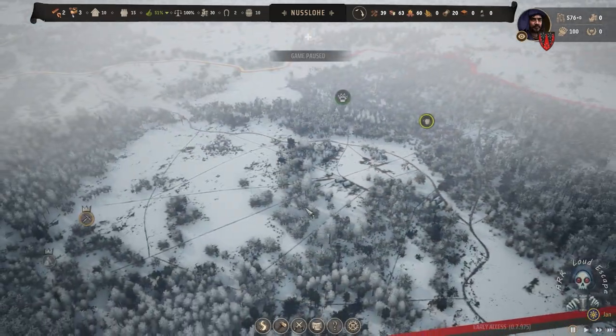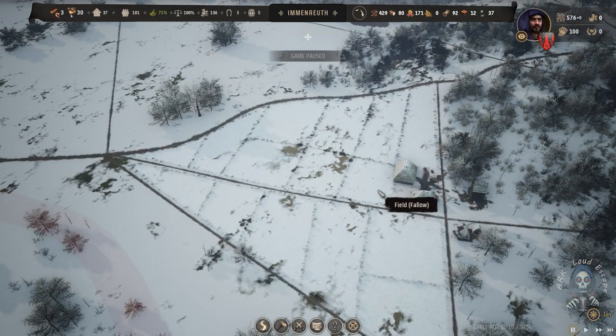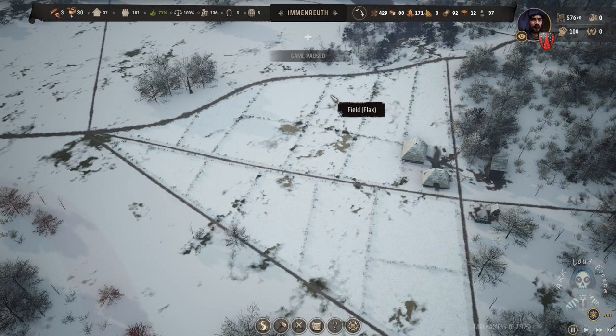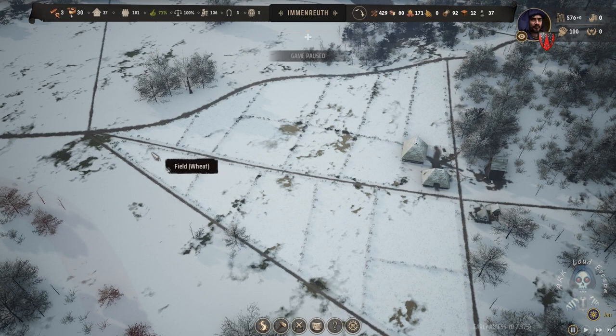In the last episode, we already changed our layout of farming to be smaller fields. This is for efficiency — we set one property to high, others to medium, and a few to low and very low, so that our farmers start with one farm, finish it really fast, then move to the second one and third one.